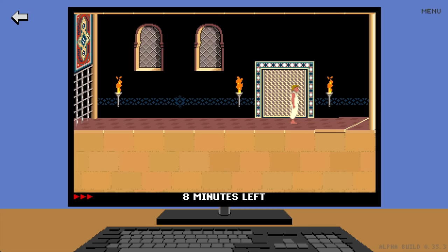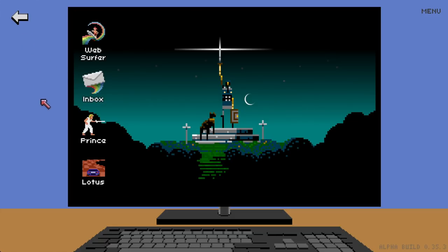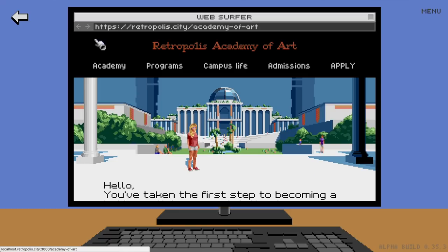Oh, and now I lost one hour of my time. So what you really should be doing on your computer is go to your browser — and right now it just opens up magically to the website of Retropolis Academy of Art. This is an actual website; you can actually go to retropolis.city.academyofart.